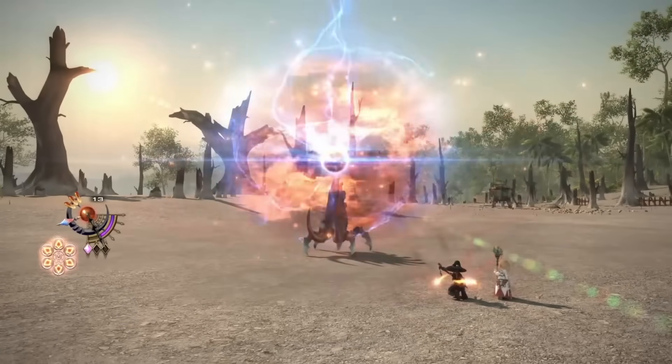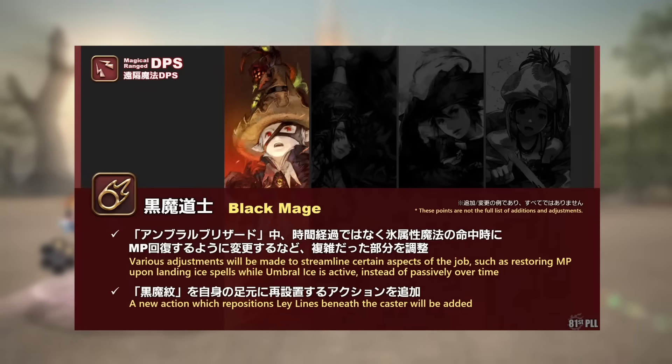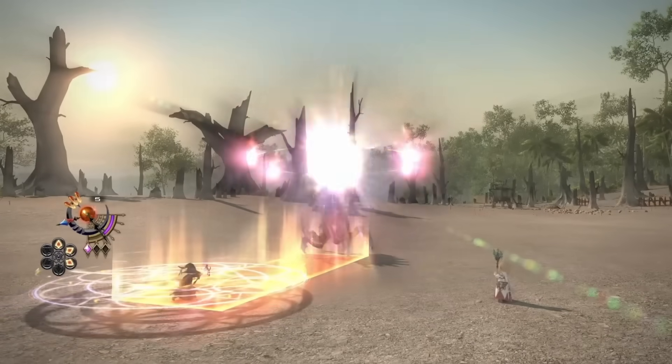Given that they phrase this as 'landing ice spells grant you mana,' I think this basically confirms that they have to add Umbral Soul at an earlier level. Imagine doing the level 70 ultimates UCoB and UWU and you can't even generate mana in the downtime phases because you can't hit anything. So I think it's pretty likely that we're going to get an Umbral Soul level change.